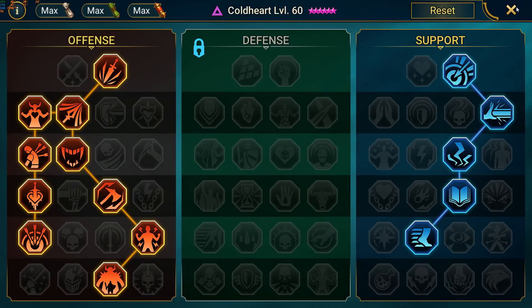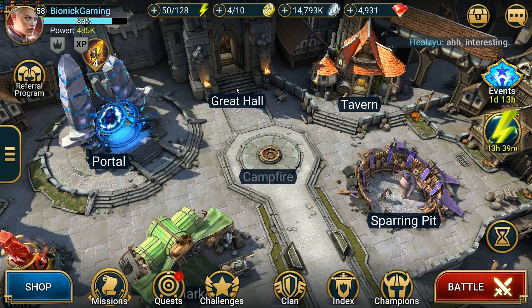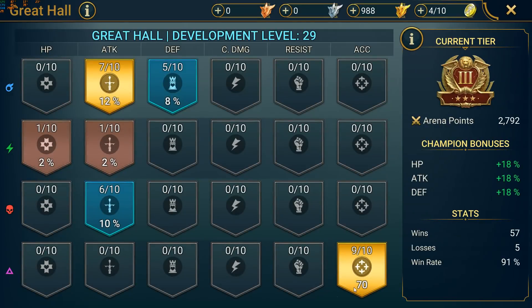Lastly, for the great hall bonuses, since part 4 of the mission requires you to level a great hall bonus to 10, I decided to focus on the void accuracy, which has been really helpful for my Coldhearts. I would probably start working on the crit damage after I am done, which should be today. So there it is guys, my current Coldheart setup, which is far from being complete, but since I've had many requests to post my build, I thought I would provide an overview of where I'm at.